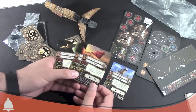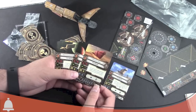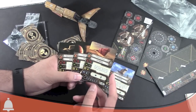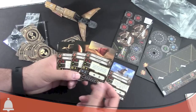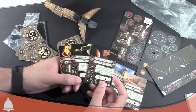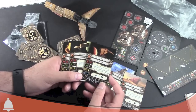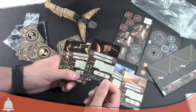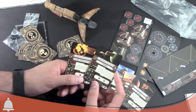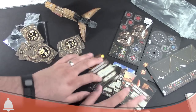We have Moralo Eval here — pilot skill six. Perform a secondary weapon attack against ships inside your auxiliary firing arc. That could be good. And Latts Razzi — pilot skill five. When a friendly ship declares an attack, he may spend the target lock you have on the defender to reduce its agility by one. So he helps combo with other ships — if you have a target lock on somebody you can use it to reduce their agility, helping out your buddies. And then there's just the one generic at pilot skill two, plus the pup that deploys from the Houndstooth.